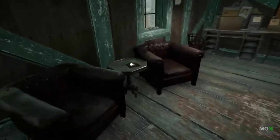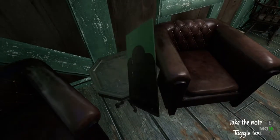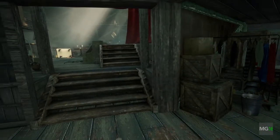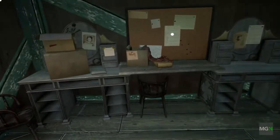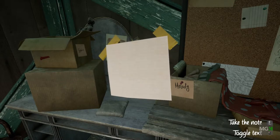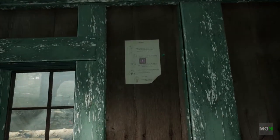In between the set pieces, you will explore the rundown theater, finding many notes and letters scattered about. Some are stage directions, how to do hair, music sheets, and letters, which are a great source of background on the people that worked there and Chartish himself. You don't spend a lot of time in the theater and it's pretty linear, but you can miss some of the notes if you rush too quickly.